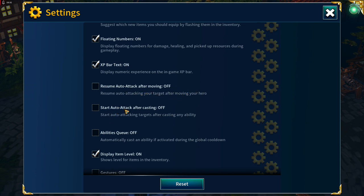Start Auto Attacking After Casting an Ability I have switched on. On mobile, particularly during the mob phase, it's probably easier to control your character if you have both of those switched off. But when it comes to the boss phase it's probably better to have them both switched on.